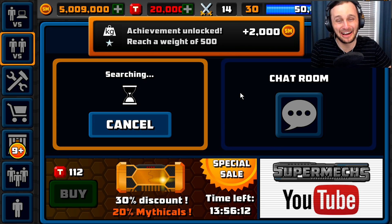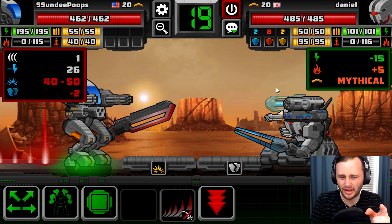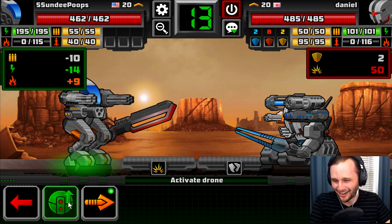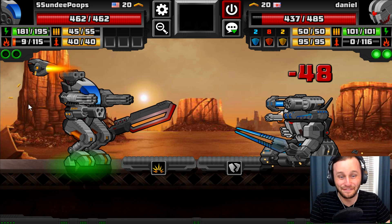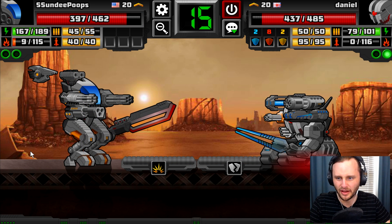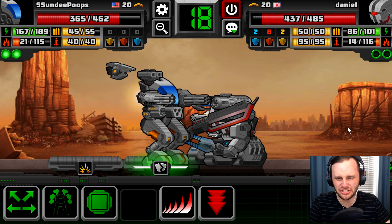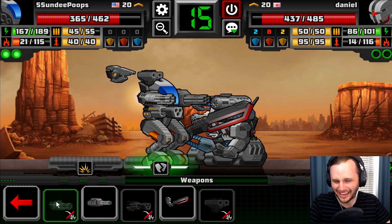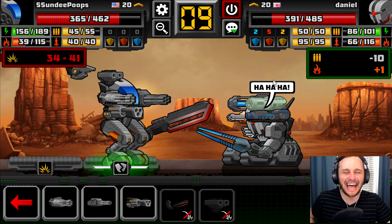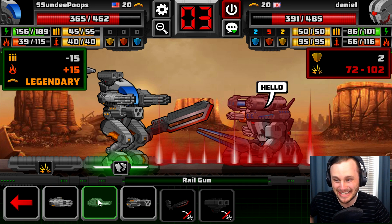Here we go — we're against Daniel. He has 485 hit points! Didn't we just fight somebody that had like a hundred? Maybe it scales with how much you have. Let's call out our drone — 48 damage, nice. He just did 65 damage. Look at his guns. You do realize I have a sword — why did you Blitzcrank me? Let's hit him with our sword, 46 damage. He just laughed at me. Let's shoot him with our rail gun — this can do 102 damage. Let's see: 89 and 48.